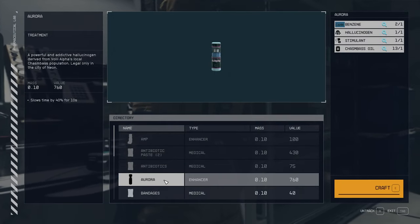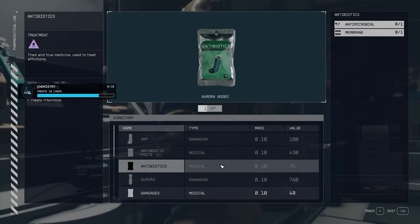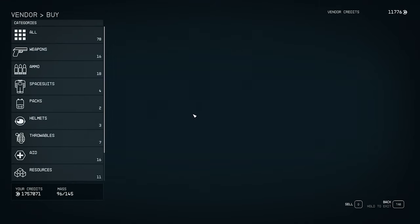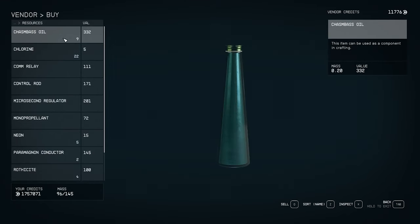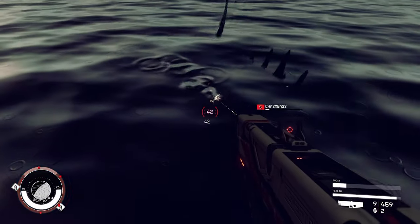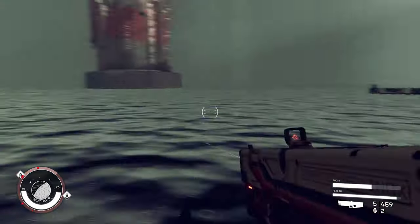Now remember, Aurora is illegal, so if you get caught with it, you'll get in a little bit of trouble. Three of the crafting mats are easily farmable from outposts, but the chasm bass oil is a little more tricky. A bunch of the vendors on Neon will sell it in small quantities, you can steal it from the Xenofresh factory assembly line, and you can harvest it directly yourself from chasm bass swimming in the water down below Neon City, but there really isn't any way to automate farming it and the supply is always going to be a little bit of an issue.